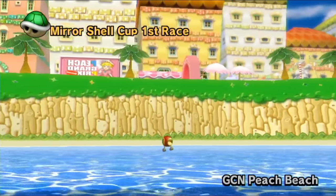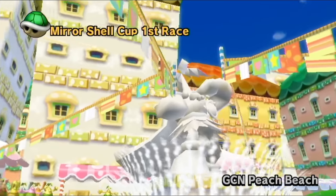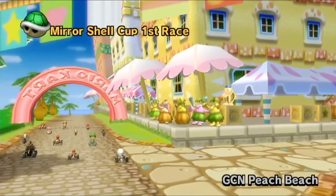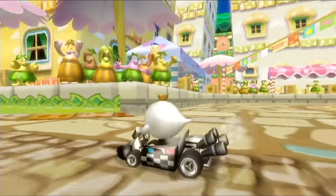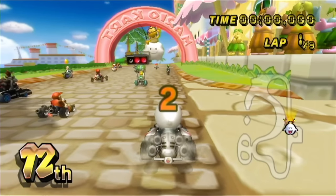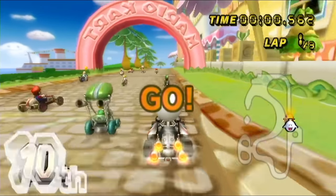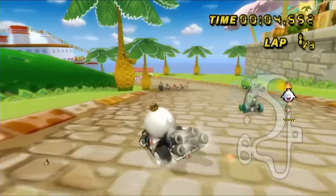Alright, Peach Beach is our first track — nice and sunny, which I don't know if King Boo is used to. He's usually stalking around dark haunted mansions. King Boo was a character in Mario Kart Double Dash, teamed up with Petey Piranha, who is unfortunately not in this game. He wasn't in Mario Kart DS either, so this is only his second Mario Kart appearance.